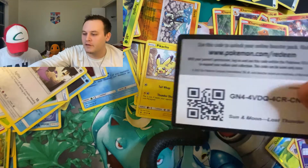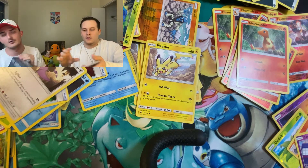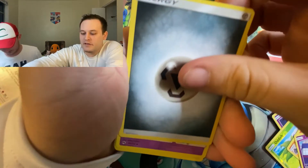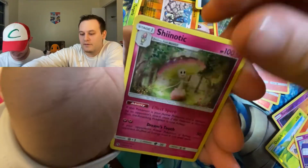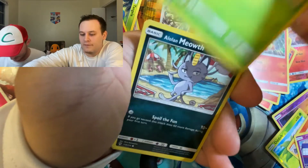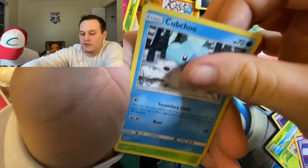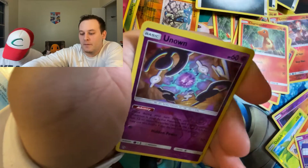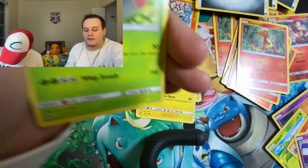Y'all thought we were done, didn't ya? But no, we've got one more Elite Trainer Box. There's Steel Energy, Girafarig, Carbink, Wurmple, Meowth, Jigglypuff, Pichu, Tangela, Unown, Reverse, and Tangrowth. Non-Holographic Rare.